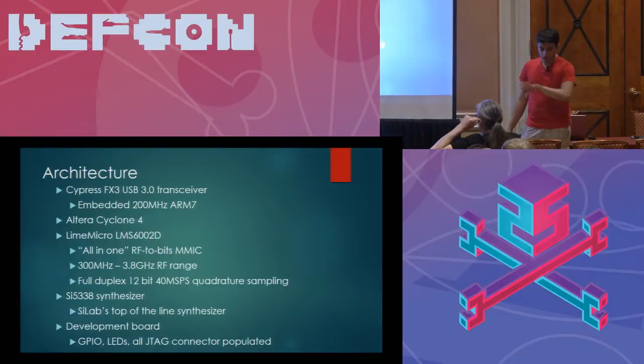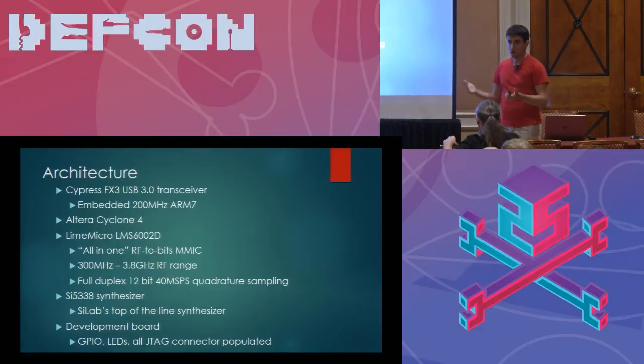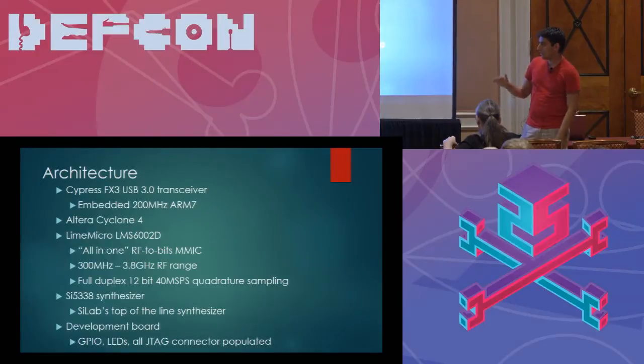Eventually all those samples come out on the digital side of the LMS chip and go into the FPGA. The synthesizer chip also feeds the local oscillators on the BladeRF. You can think of radio receivers as a house of cards — if you have a really weak foundation in the quality of your signals, that poor quality will propagate through everything. The SI5338 is also the reference for the local oscillator, which is used to tune the device across the RF range.